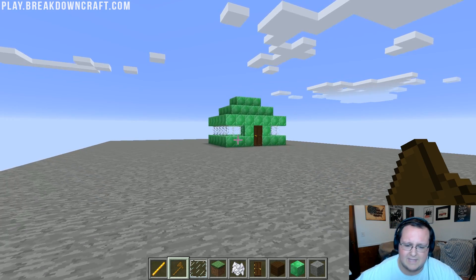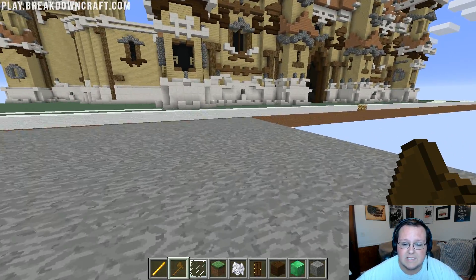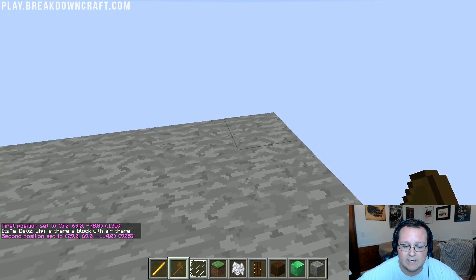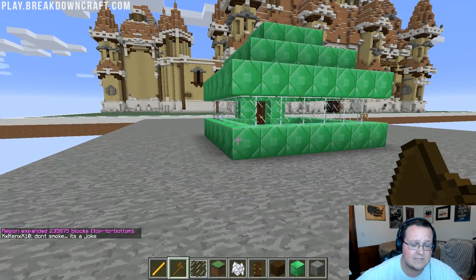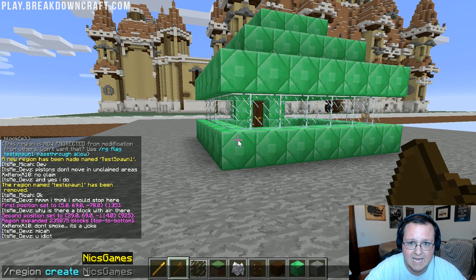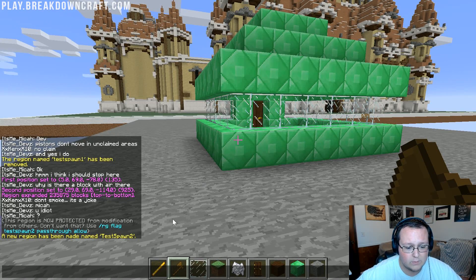WorldGuard on your server is going to take some configuration — we need to protect your lobby. Once you've created your lobby, come to one corner of your spawn and left-click on it, then come to the opposite corner and right-click. Then do slash slash expand space vert — that expands the selection all the way to the sky and down to bedrock. Now do slash region space create and name the region something you'll remember. I'm going to do test spawn two. Hit enter and a new region has been created named test spawn two.